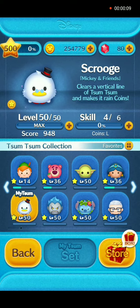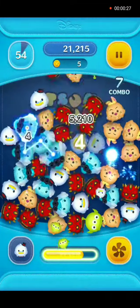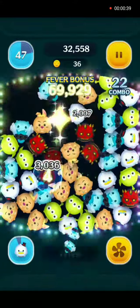He is at max player level 50 and skill level 4. His skill when activated is to clear a vertical line of Tsum Tsum and makes it rain coins at the end. At this skill level, the range is large.